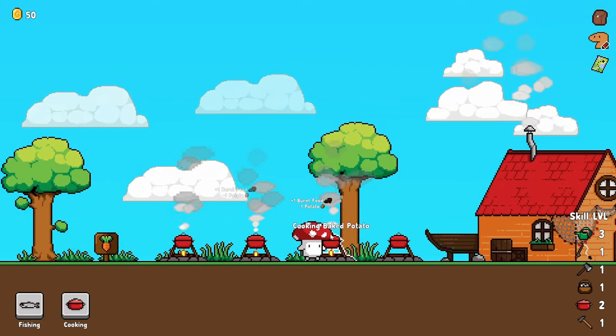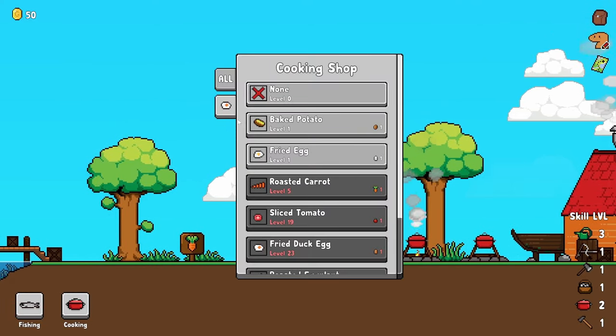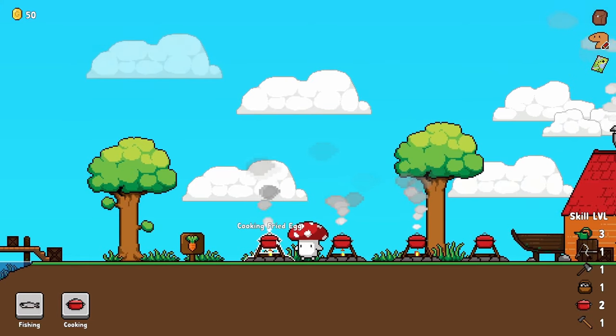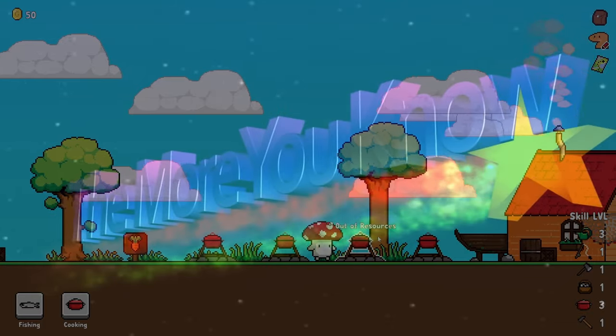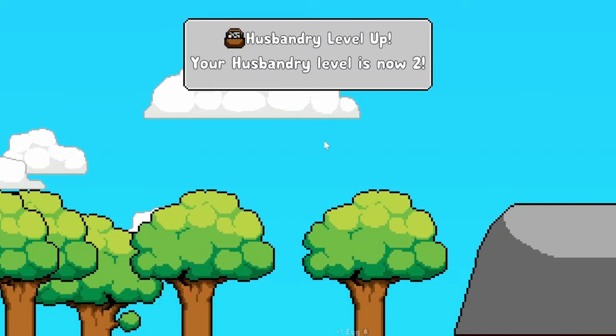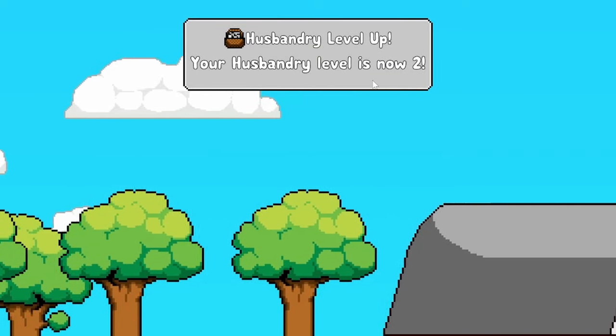I didn't realize I had stuff cooking over here. Oh dear, that's not good — it was burning already. But now our cooking level is up to three. Goes to show you should not leave the stove on, or the grill I suppose. And our husbandry skill is level two — such a weird name for farming animals.